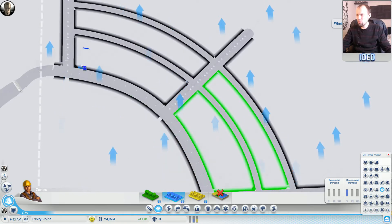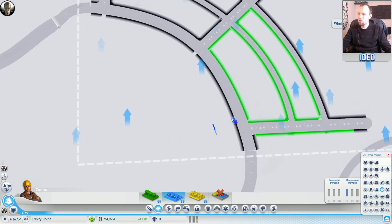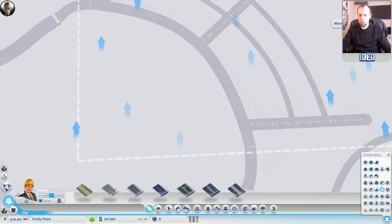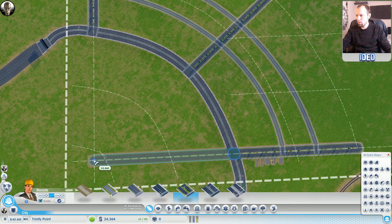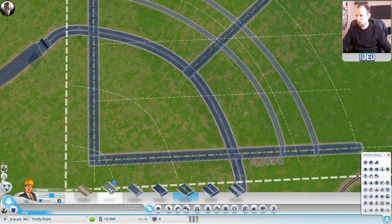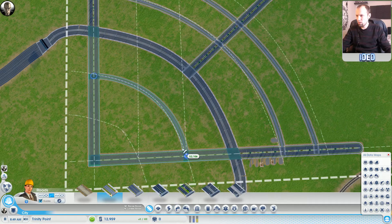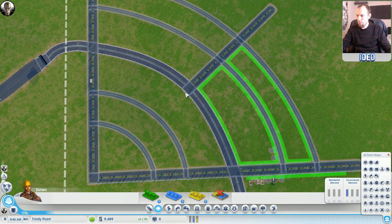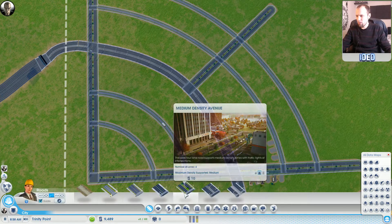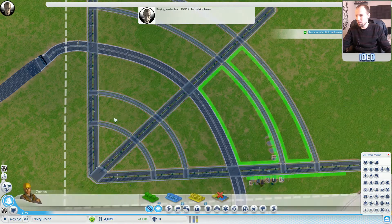We'll also put some commercial in. I'm thinking about having commercial in this sector - we could have a nice little shopping district. We'll need to bring more roadway all the way into the center. We've got this little alcove here and with the arced road we can put that in. We'll put another road here to have a bit more space. We need to split things up to lighten traffic - select straight road and put that connector straight through. It makes these sectors a little small but we'll put commercial in here.